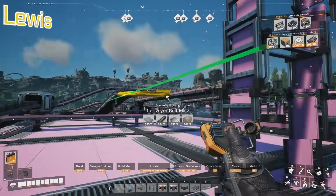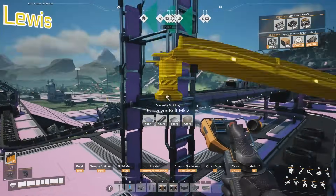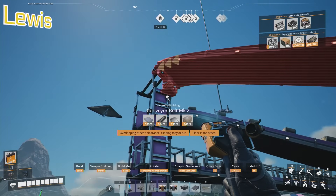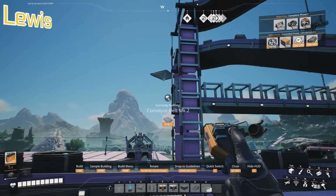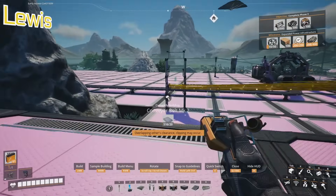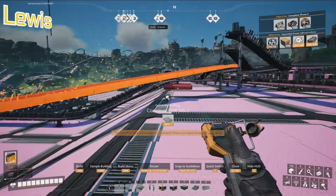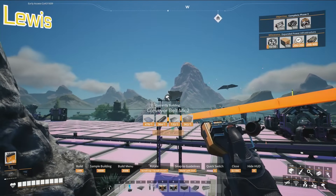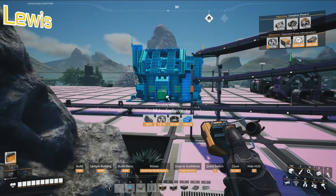I've decided to start trying using these stacker boys. Stacker boys? These stacking conveyor belts. So what I can do is I can have all my components coming in on a different height. Check this out. That's really cool. That's handy. So then my pipes and everything, I've managed to put it all. And then I can put the mega-manufactorium down.